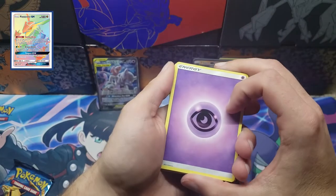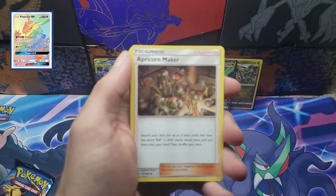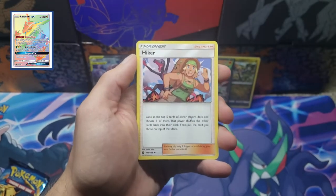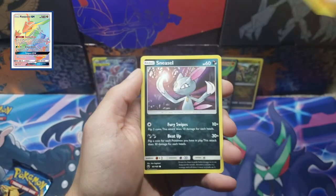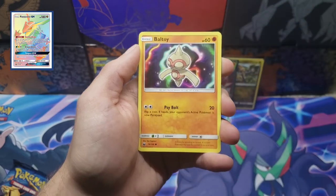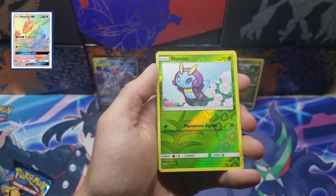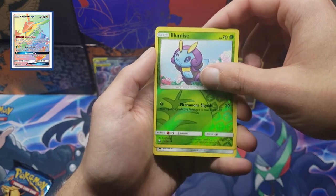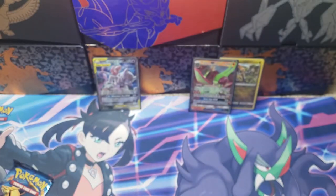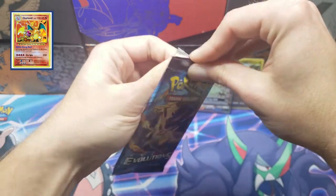Let's get into Celestial Storm. Fairy energy — I don't even know if fairy energy is available in Celestial Storm. Metang, the Apricorn Maker, Hiker, Onix, Sneasel, Bagon, Ball Guy, Beldum. The reverse is an Illumise and the rare is a non-holo Kartana — nothing there either.